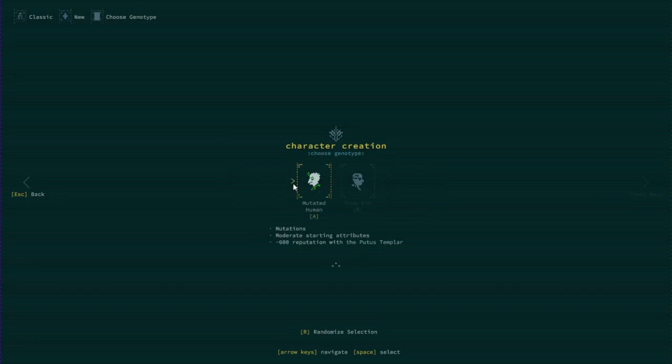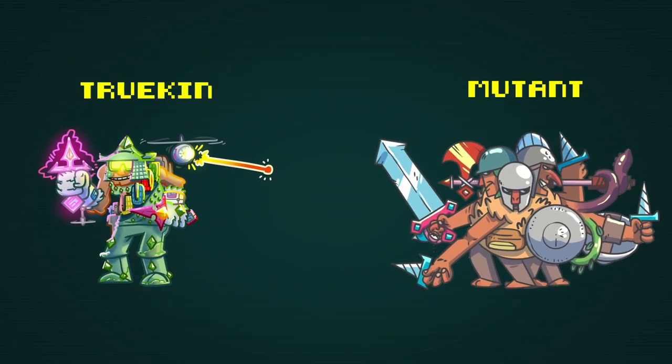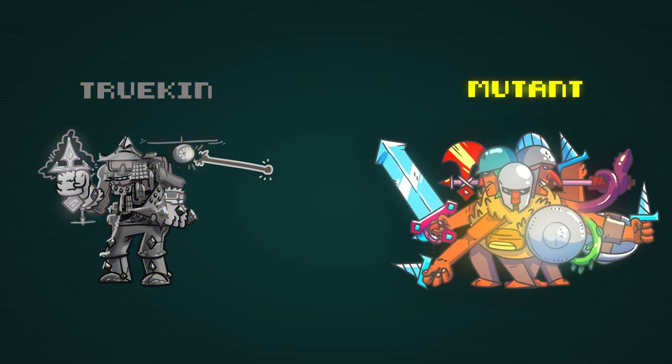When you start making a character, your first choice is in many ways the most important one: Truekin or Mutant? If we were to liken character creation to painting a picture, I would say Truekin are similar to making a black and white painting, and Mutants are full color. Keep that idea in your mind as we move forward.